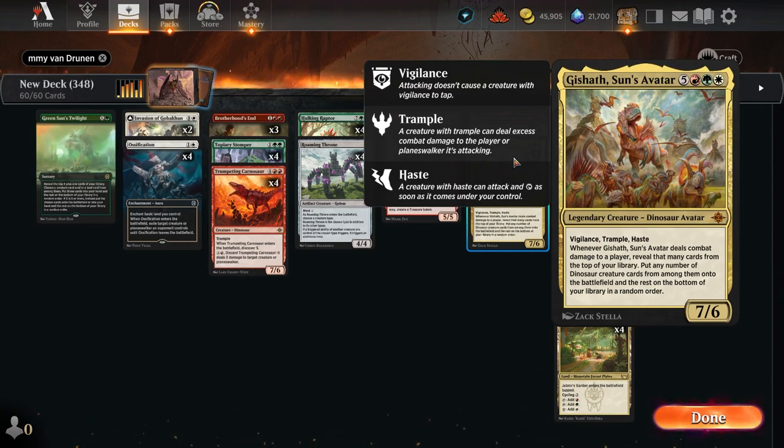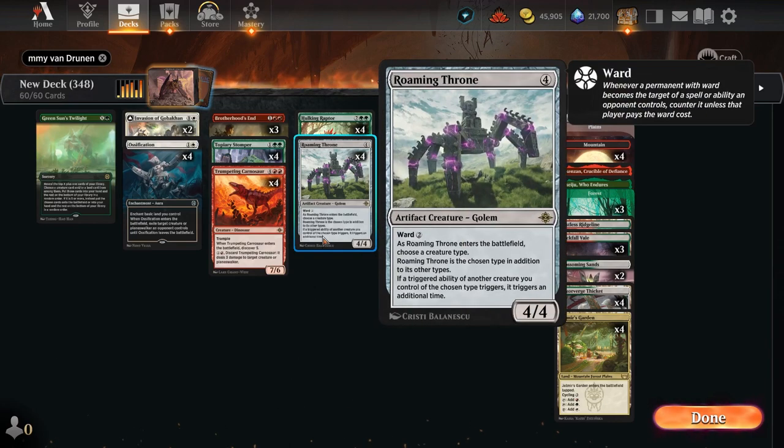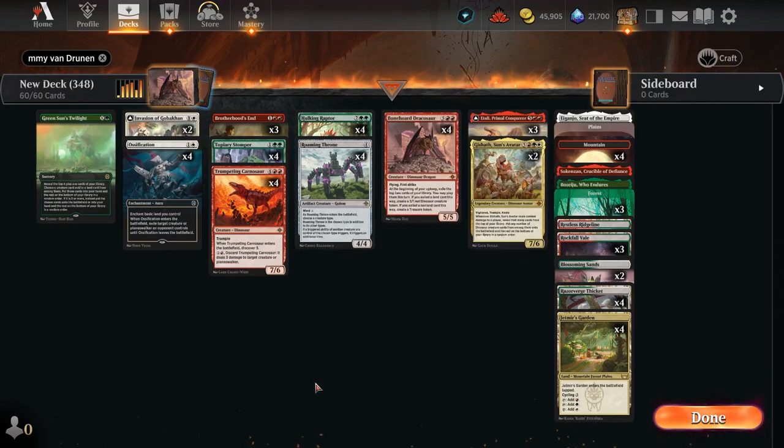For a whopping 8 mana in Naya, you get a 7/6 with Vigilance, Trample, and Haste. Whenever Gizath Sun's Avatar deals combat damage to a player, reveal that many cards from the top of your library, put any number of dinosaur creature cards onto the battlefield, and the rest on the bottom in random order. Getting to this behemoth with at least one Roaming Throne in play will put a ridiculous amount of firepower on board — Atali casts cards, Carnosaur casts cards, while Stomper puts more lands into play.